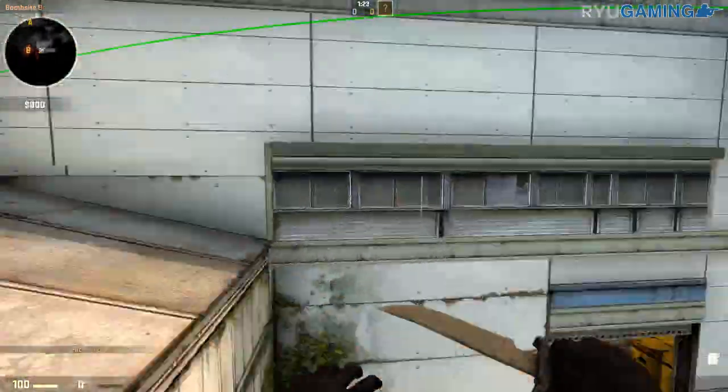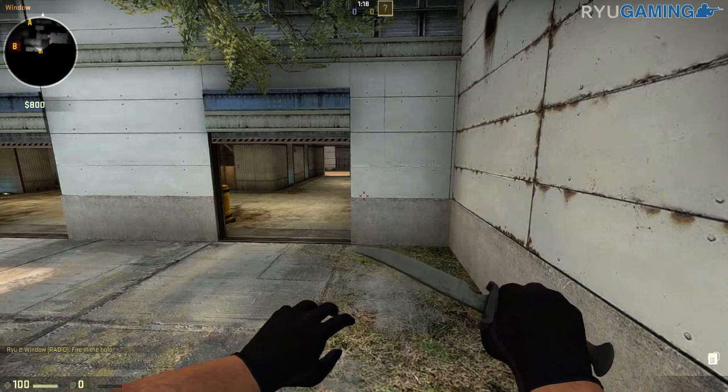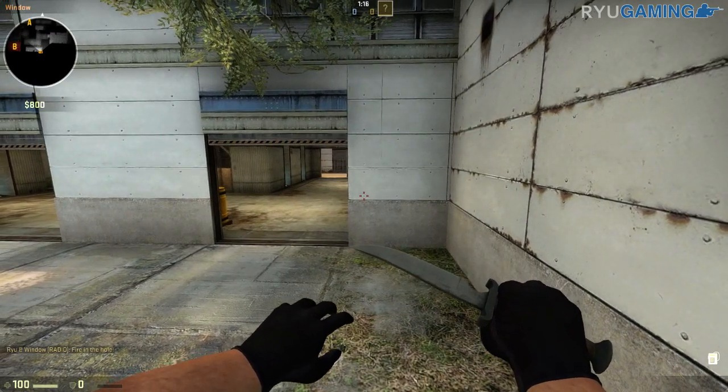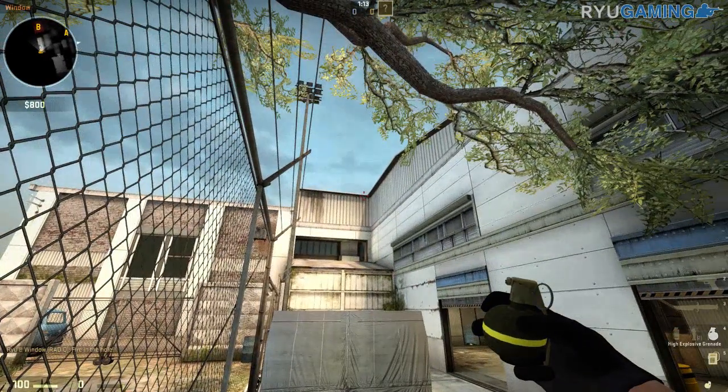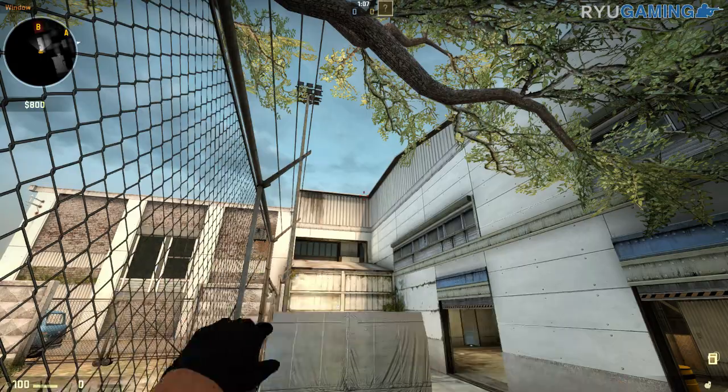And you'll see it just breaks the glass and goes through. Now with the glass broken, which is the way I prefer to throw it, same spot on the railing against this wall in alignment with that dot. Crosshair basically in the top right corner — I'll show you why in a second — but at the height of the roof. And just click and throw.